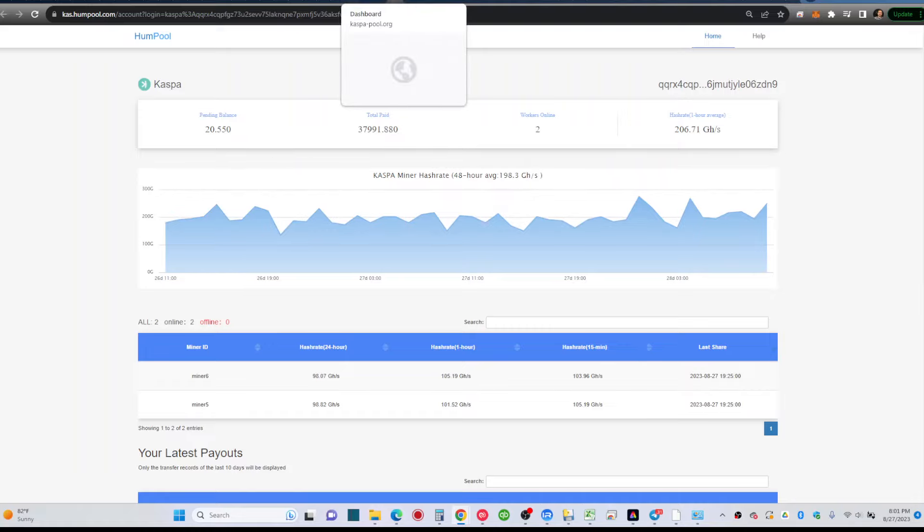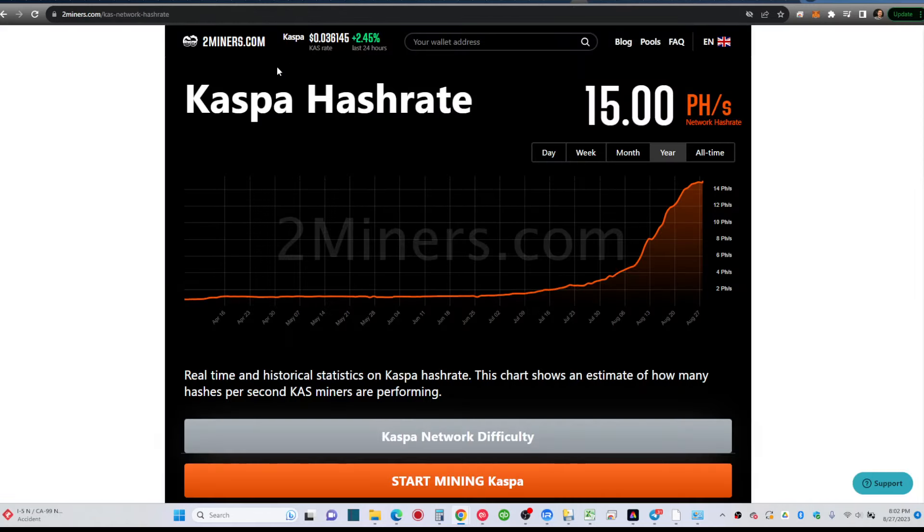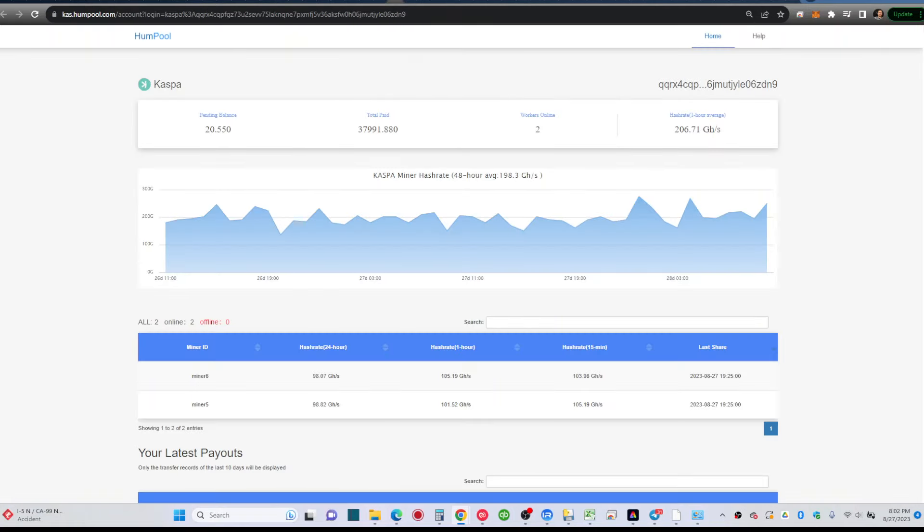You may get better results on Kaspa Pool if your hash rate there is higher — I've seen other YouTubers like Greater Good Miner get great results on Kaspa Pool because their reported hash rate is higher. Connection to your pool is essential. For my area on the West Coast, Hum Pool works better for me. I tried two miners on Kaspa Pool before and it was even worse, so I'm leaning toward Hum Pool for KS0 mining.